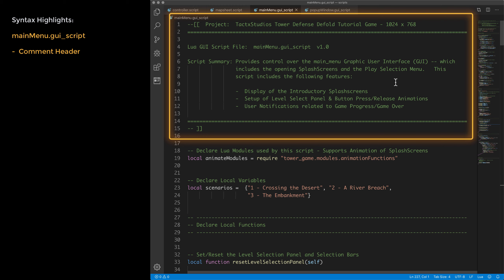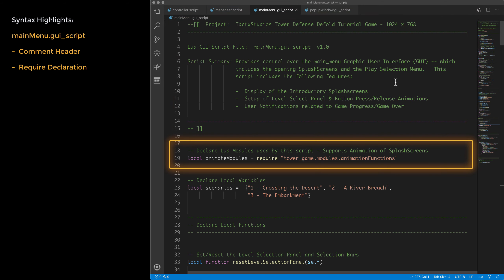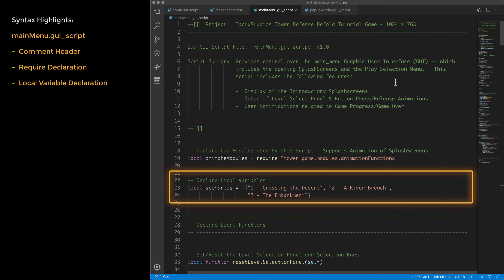When the controller receives 'start selected level', we enable the game map, send a message to the main menu GUI to enable all control nodes, make sure the map sheet reflects the image for the current map version, and then start the function start_selected_level.